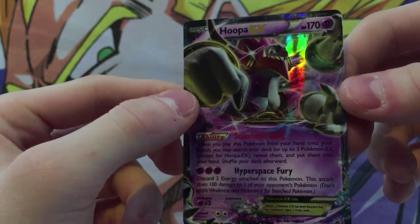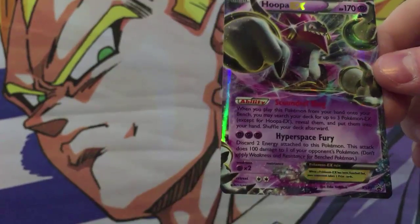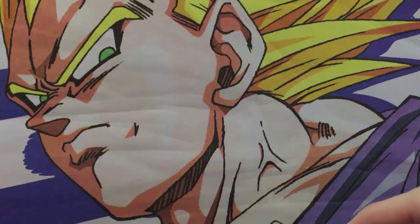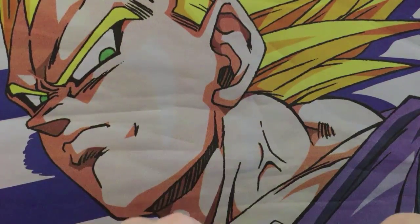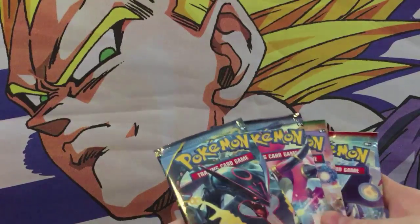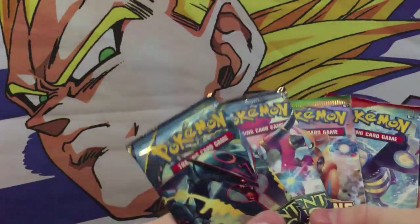They make Hoopa look pretty scary actually, and it looks like a decent card. I don't really play the card game competitively so I wouldn't really know, but this is probably one of my favorite EX cards, just because I really like Hoopa Unbound and I don't think they have any other cards of that Pokemon out just yet. They'll probably make some more in the future. But when you open it up, you get a few packages, four to be exact.